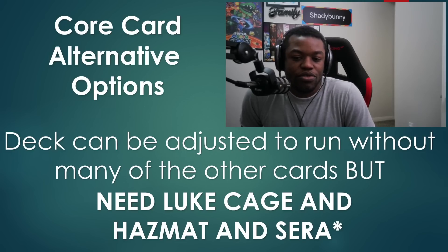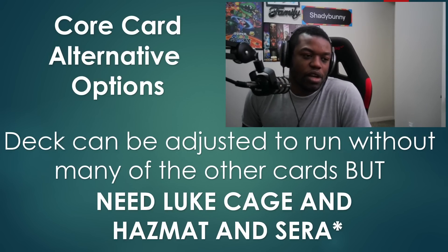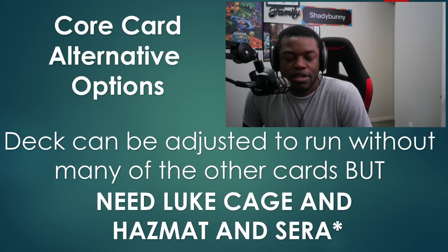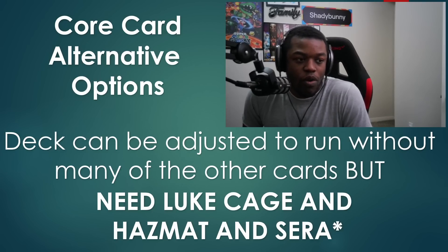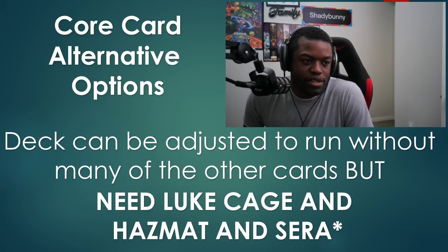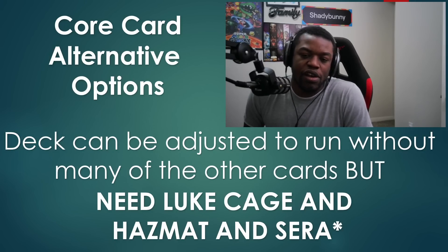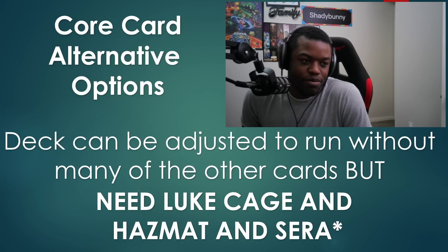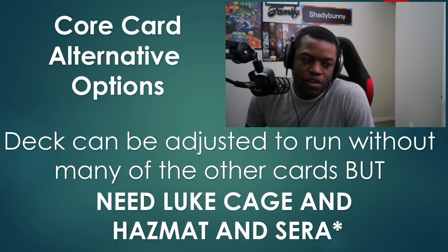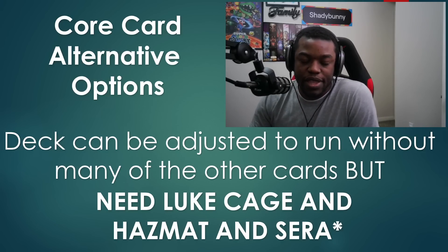The deck can be adjusted to run many other cards, but you do need Luke Cage and Hazmat if you're going to be playing Toxic Serra. Luke Cage and Hazmat are pretty much 100% required in Toxic Serra decklists, and Sarah appears in 90% of them. But you can find decklists that work even without Serra - if you don't have Serra you can run this with some other way of doing something in the final turn, whether that be Doctor Doom, Odin, or something else. It's not strictly required.